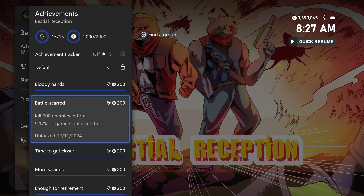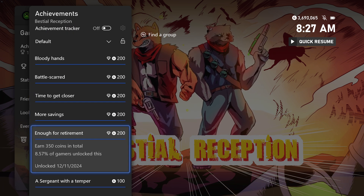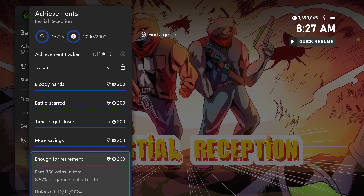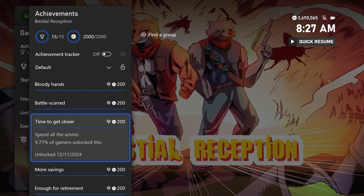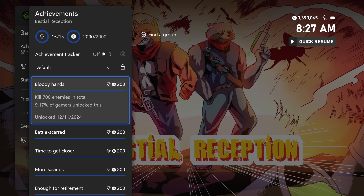If you played this game before you should have some achievements pop once you start playing. You have to get 300 and 350 coins — these should both pop once you pick up a coin. They popped right away on Xbox; on Windows I had to grind a bit more. You also have to use up all your ammo for an achievement, which is very simple — just shoot your gun on the first level until you run out.